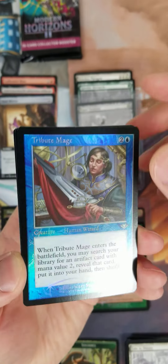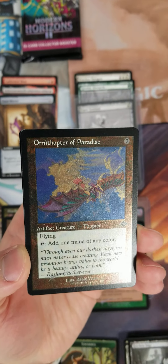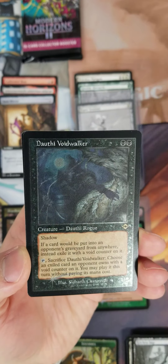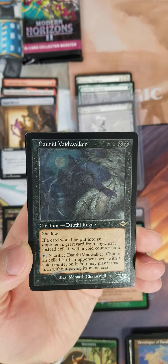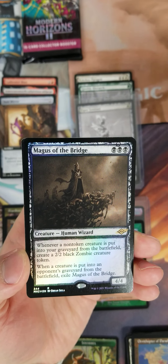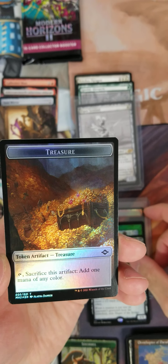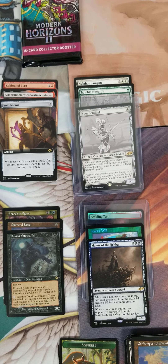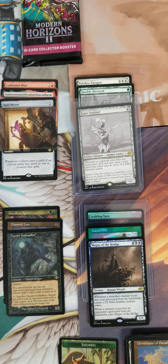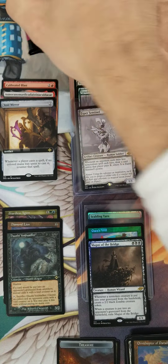Let's see what other goodies this pack has. Dauthi — I like that, and I like seeing Dauthi there, that's a good hit. And a Magus of the Bridge. So that was a decent pack — not great, but definitely decent. Above average, C plus to B minus I would say, because you got the Esper Sentinel, you got Dauthi, and the Void Mirror. I'll go with a B minus.